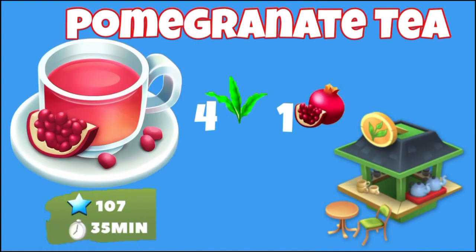The first product is the pomegranate tea. This product will be unlocking at level 107, and it's going to take 35 minutes to be produced. For this, you're going to need four tea leaves and one pomegranate — that's a lot of tea leaves, so make sure you have a lot of them if you want to make some tea. And it's going to get ready in your tea maker.